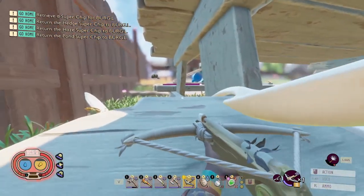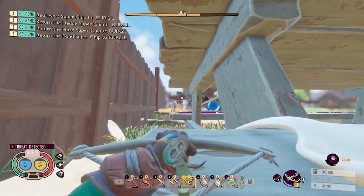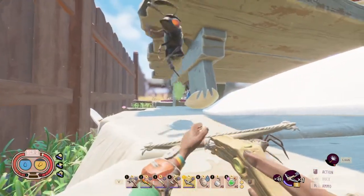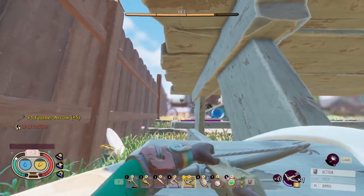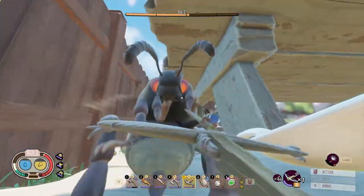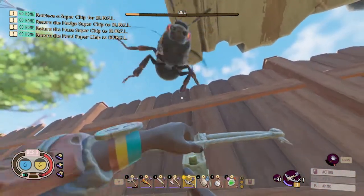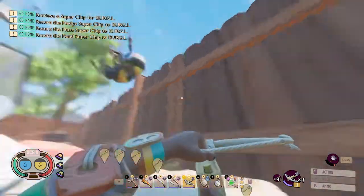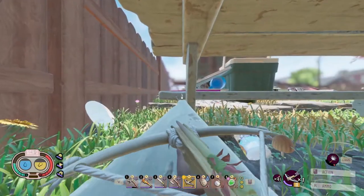We're actually going to be using this little wood piece to cross over to the other seat, but you need to deal with these bees because they will always aggro you. It is rather annoying so it's easier to just snipe them and get them dealt with. Now we're going to go on to our little spork and cross right over in peace.